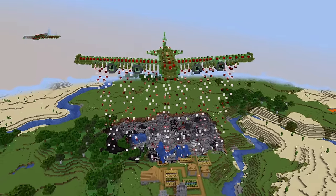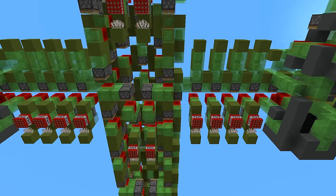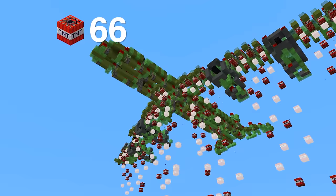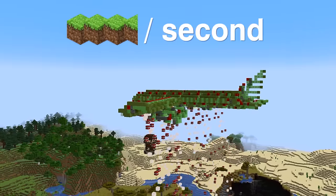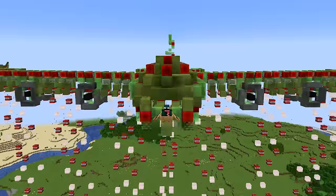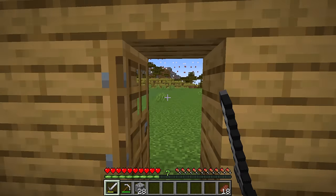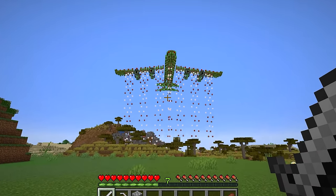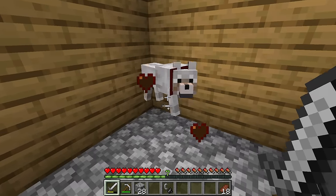Take a look at this working AC-130 bomber plane in Minecraft, which functions by using several TNT dupers, allowing it to drop hundreds of TNT a minute and travel up to 3.5 blocks a second. Not to mention that it is actually fully rideable. Imagine waking up in your server and seeing your friend flying this monstrosity directly at your house — it's safe to say that friendship won't last long.